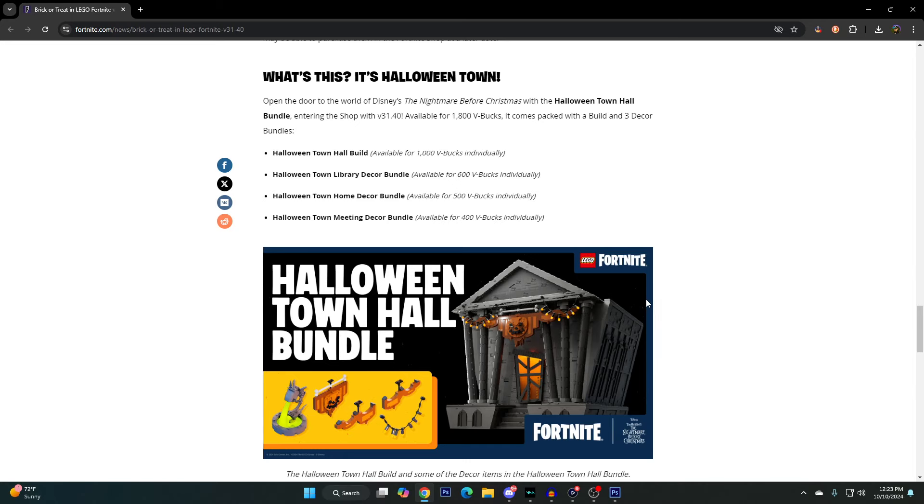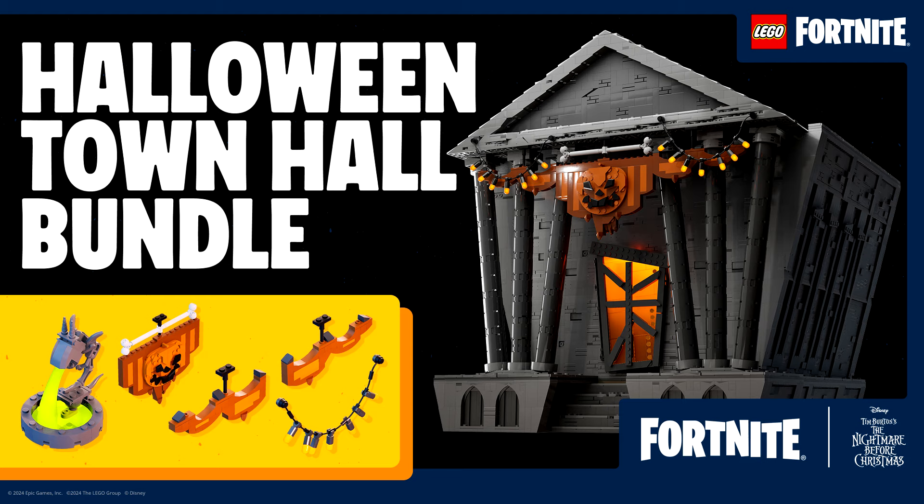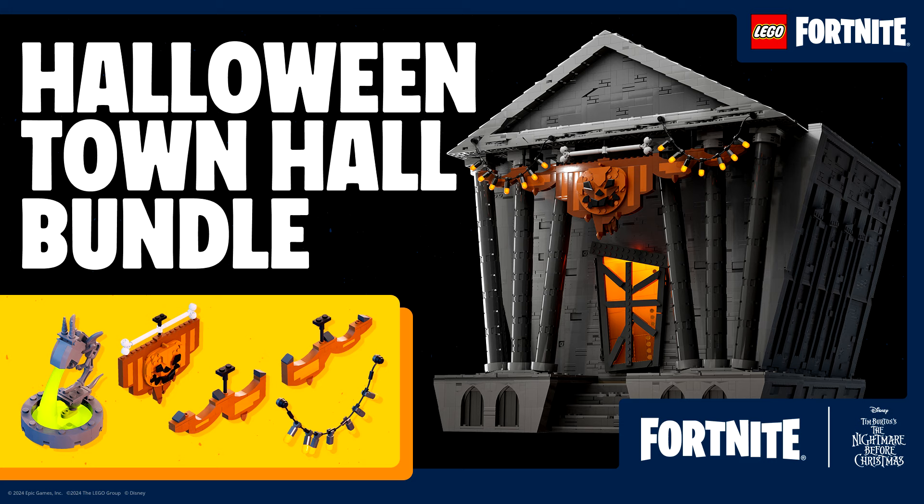The next thing they went over was the new Halloween Town Hall bundle, available in the shop with tomorrow's update for 1800 V-Bucks. It comes packed with a build and three decor bundles: the Halloween Town Hall build for 1000 V-Bucks, the Halloween Town Hall library decor bundle for 600 V-Bucks, the Halloween Town Hall home decor bundle for 500 V-Bucks, and the Halloween Town meeting decor bundle for 400 V-Bucks. If you buy them separately it'll cost 2500 V-Bucks total, so you save 700 V-Bucks by buying the entire bundle.